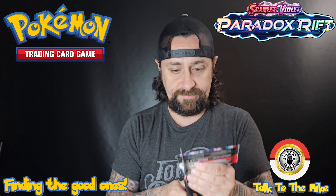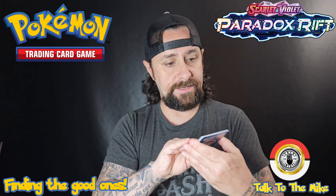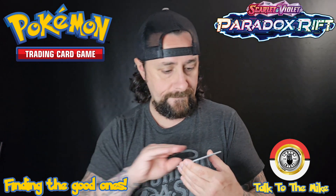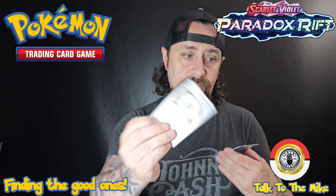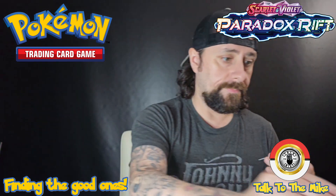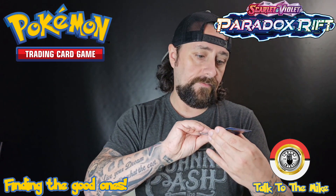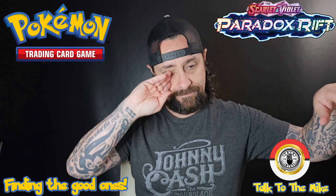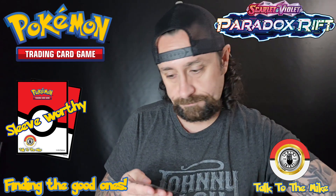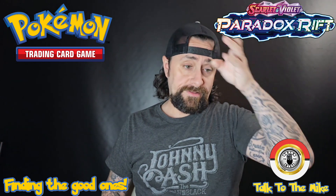Last pack out of 10 Paradox Rift — let's see if we get something good. Pack 10: Joltik, Nadu, Remoraid, Pumkibu, Tech Machine Turbo Energy, Wigtrio, Tech Machine Blindside, Reverse Holo Porygon, Reverse Holo Wimpod — I don't think I have a Wimpod anywhere — and a Full Holo Palkia with basic energy. That was 10 packs. Sleeve-worthy cards: the Full Art Roark, Arma Rouge EX, and Arma Rouge EX. Didn't strike out at least — got doubles but still didn't strike out.